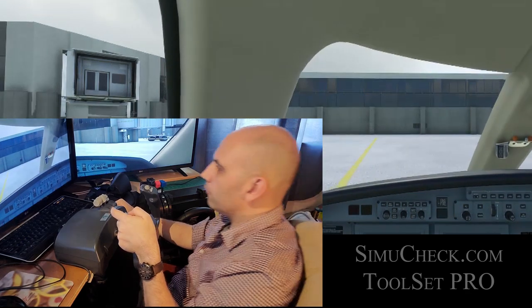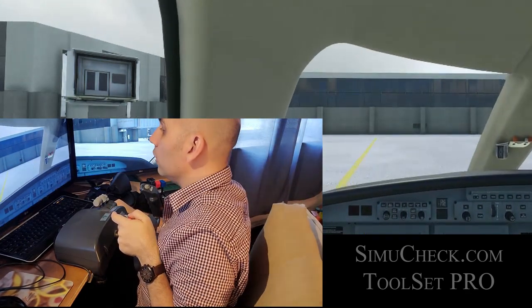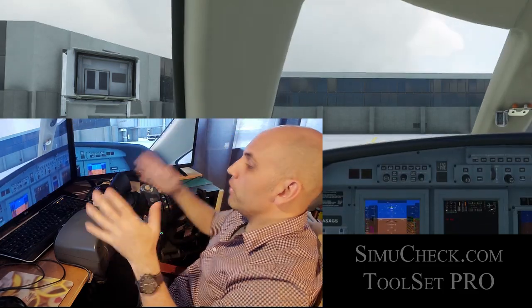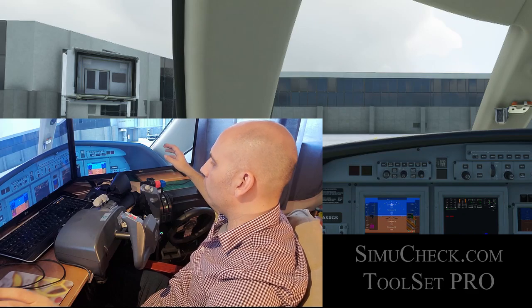The up key kind of brings you up — it's like sitting up in your seat when you're looking to land, it gives you a better visual of the runway. But when you let go it's back to normal, so you can see what I mean about the spatial awareness.